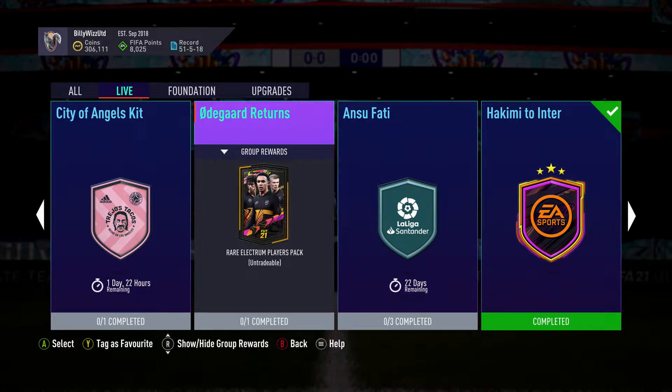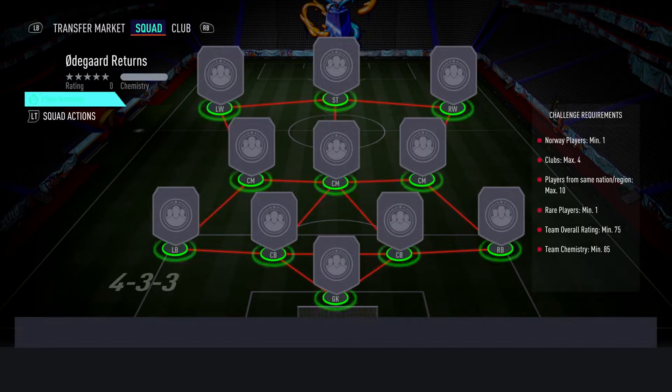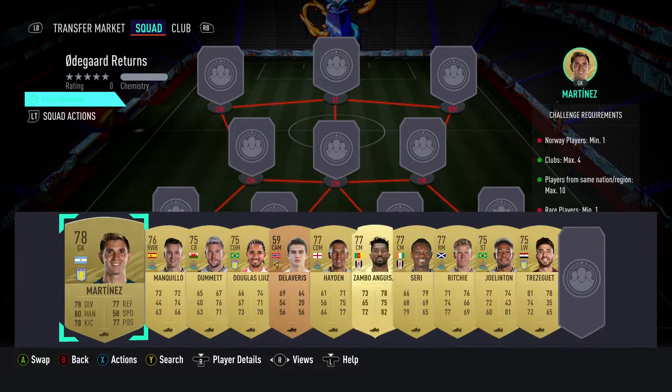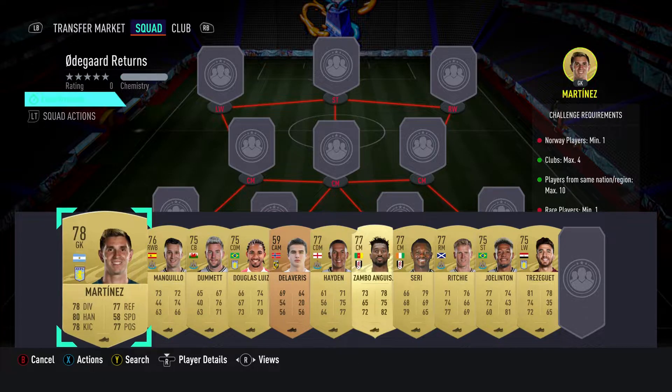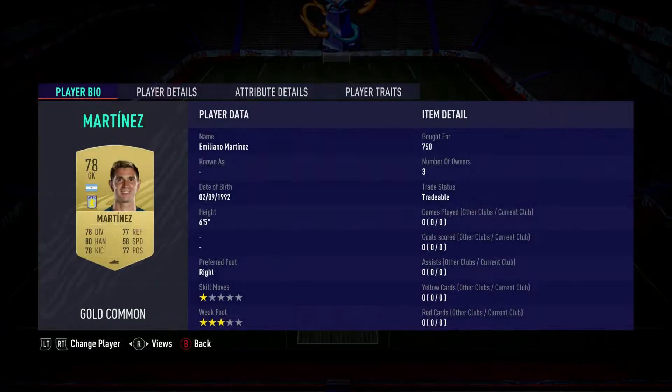Billy Wiz Gamer back online and we're gonna do the SBC Odegaard Returns rare election players pack — untradable unfortunately, but it is a 30k pack and it only costs around about seven and a half thousand to do. I don't like untradables but this early on in the game they can be useful for SBCs. A 30k pack for seven and a half K cannot be sniffed at. No loyalty, no position changes.